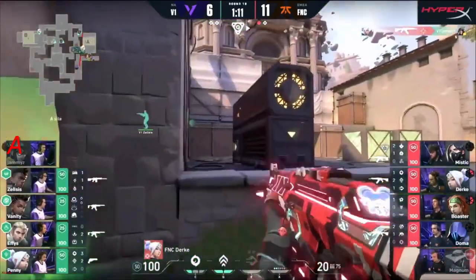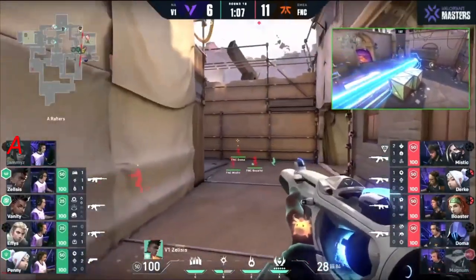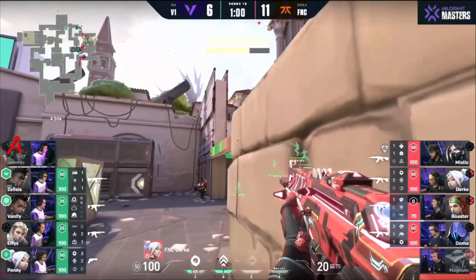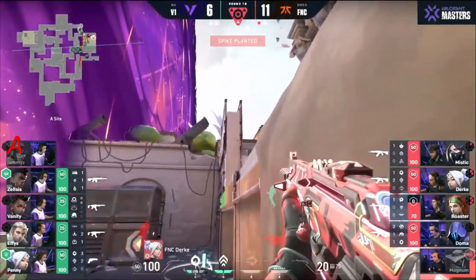Now timing is everything — going to have to invest one. There it is. Mystic takes down Effies! Jammies — there's nothing to do. No way did they pull that off? Most of the utility put down. Jammies caught in no man's land — the timing could not be worse. The site is all theirs, Durka can confirm it. A couple of things for V1 to fight back in here, but a direct 4v4.